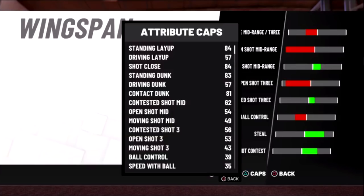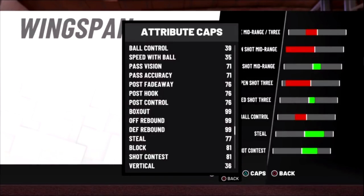This is a seven foot three Glass Cleaner with max wingspan. The shooting is horrible in my opinion, but when you go max wingspan you get your rebounding attributes to 99.